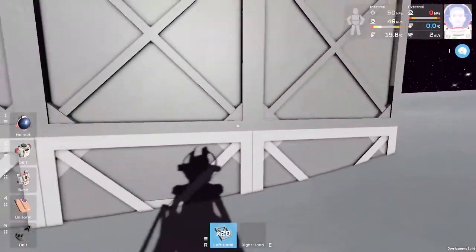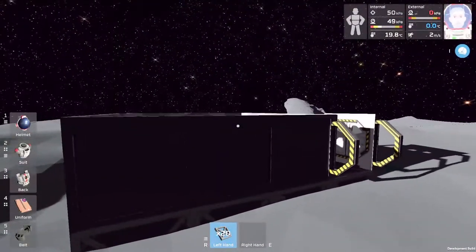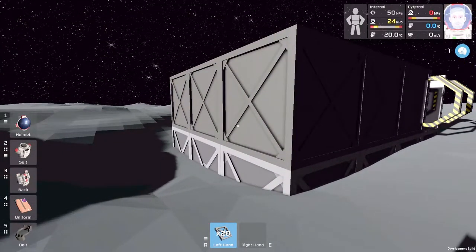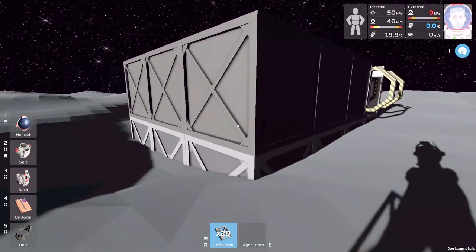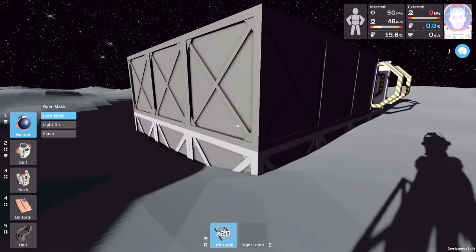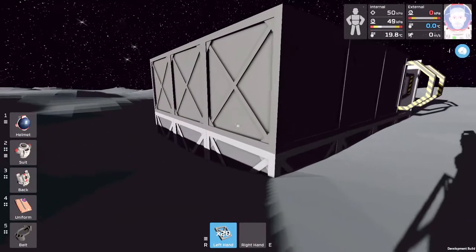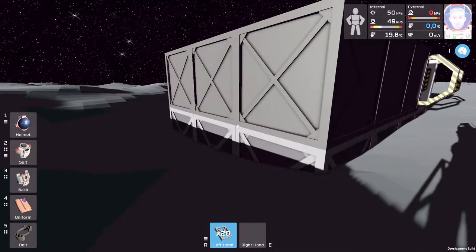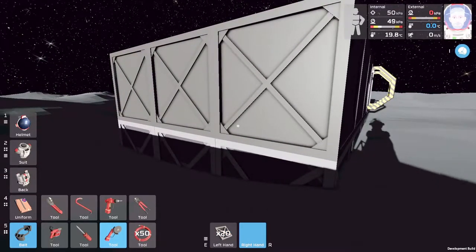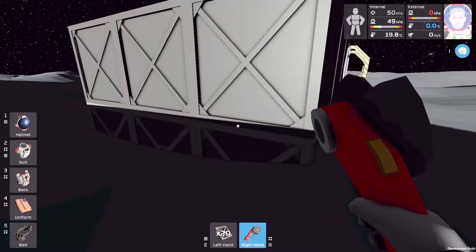Along this back wall we're gonna put some stuff. I also learned that you can use a grinder to undo these walls. I hit I by accident which opens up the mask — that's hilarious. Let's lock our mask. I should not have done that but that is okay. Let's pick that up. Now this grinder — I think it already has power in it.